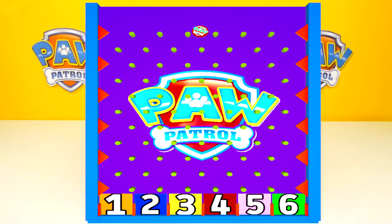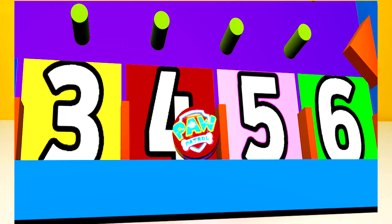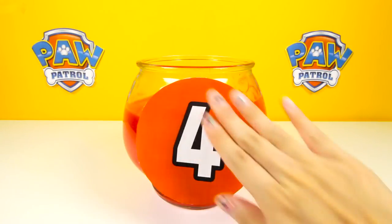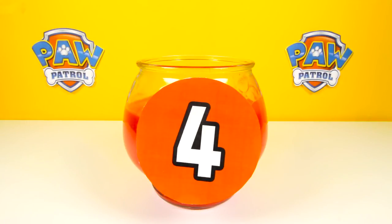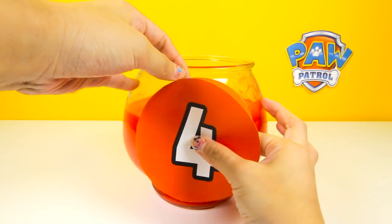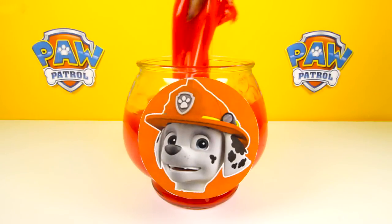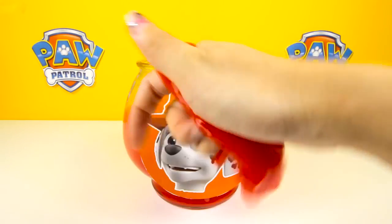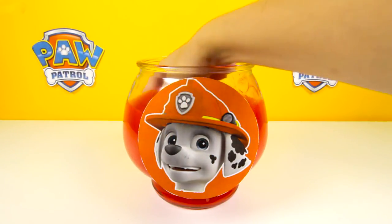So let's drop another cookie on our cookie board. Wow, the cookie is moving all over the place, and it landed on number 4. Before we reveal the mystery character, let's see if we can guess who is behind number 4. I'll give you two hints: this character is in black and white and he wears a red helmet. It's Marshall the Fire Pup! Marshall's ball is filled with so much icky red slime — Marshall must like the color red. Now let's see what Marshall left for us inside the icky red slime.